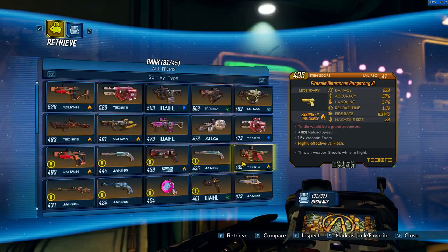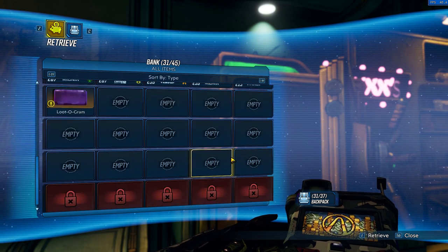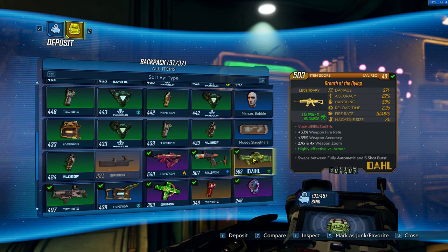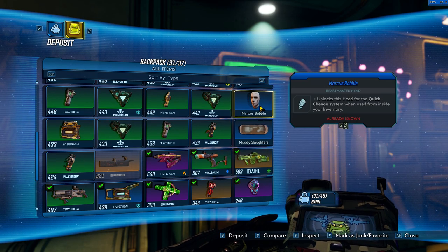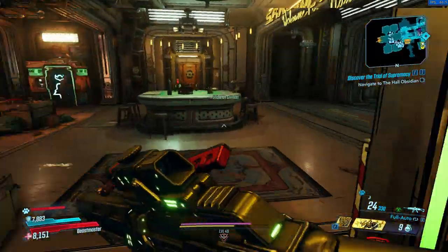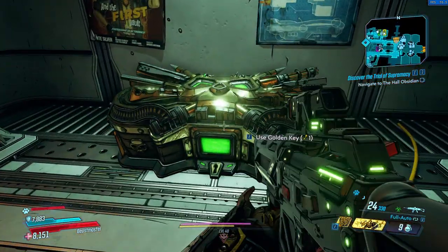In terms of loot — since this is the main appeal of the game — Borderlands 3 is pretty generous with it. It still has a few rarity levels: white items being common, green being uncommon, blue being rare, purple for epic, and orange for legendary. Legendary items are still pretty easy to obtain during the first playthrough, and I had maxed my bank's capacity with legendary guns, shields, and class mods before the end of the main game.